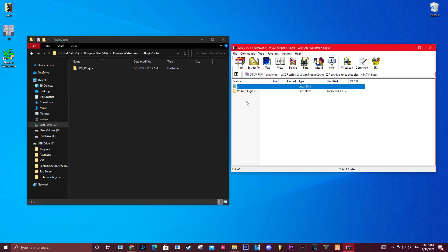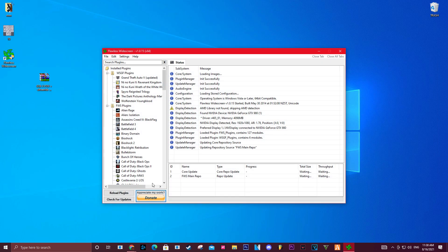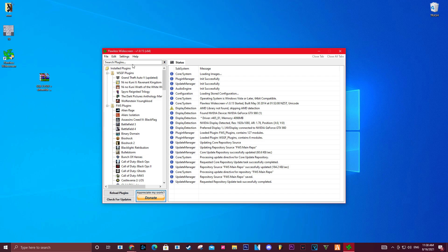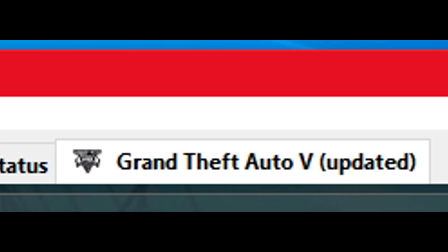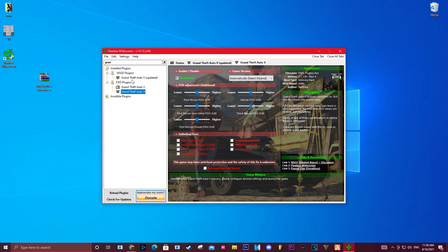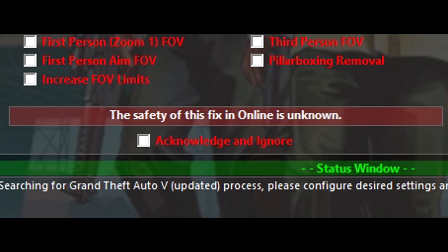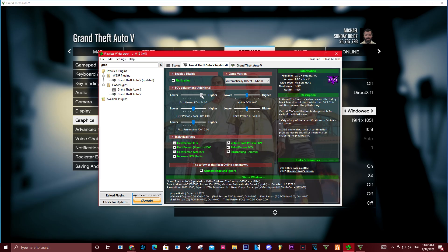Now all you have to do is launch Flawless Widescreen and look for Grand Theft Auto 5 Updated. The original GTA5 entry does not work — only the updated version works, so make sure you select that one. Close the original GTA5 tab, acknowledge and ignore that, then enable all the boxes to get it working.